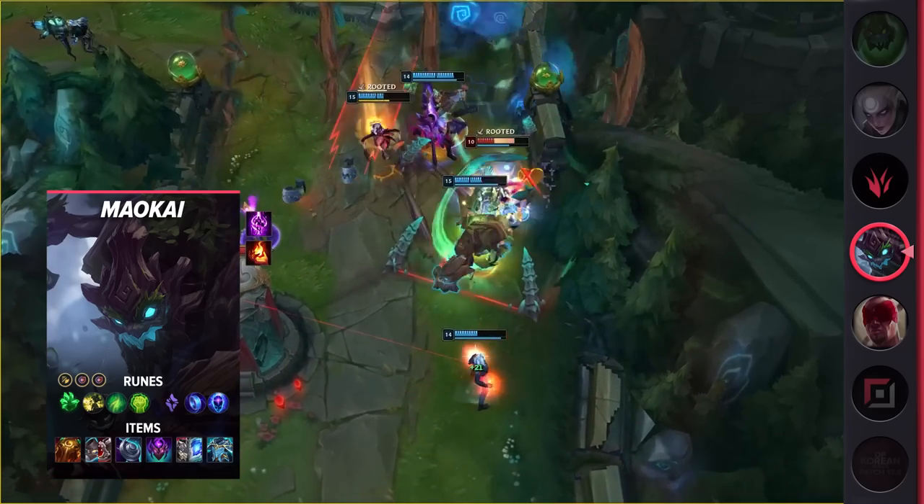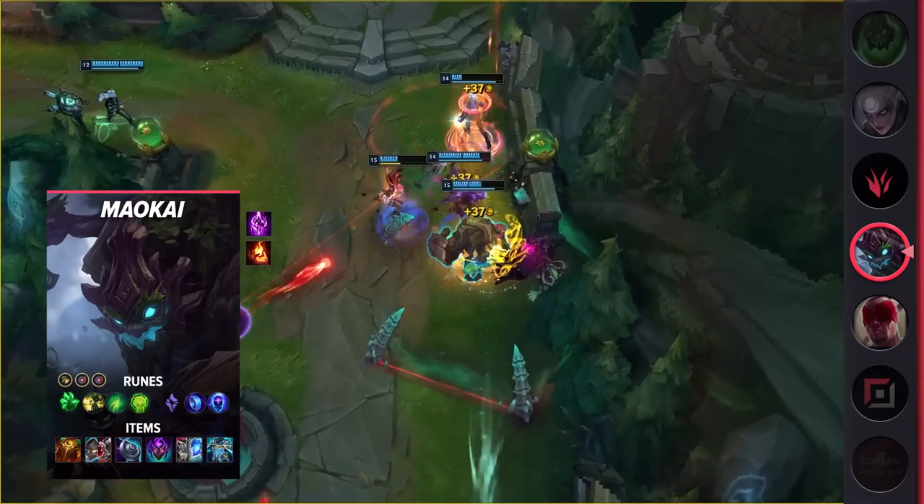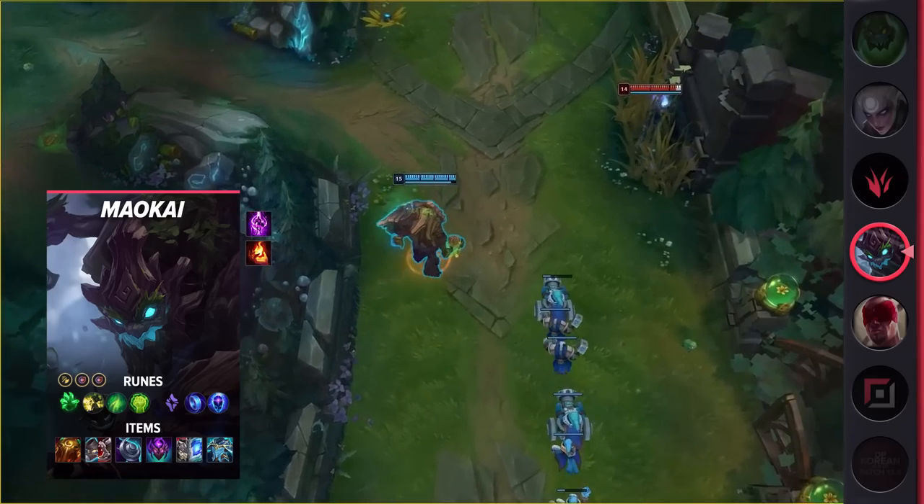Looking at your items, you'll be building Sunfire Aegis, Defensive Boots, Evenshroud, Abyssal Mask, Thornmail or Frozen Heart, and then finish off with Force of Nature.